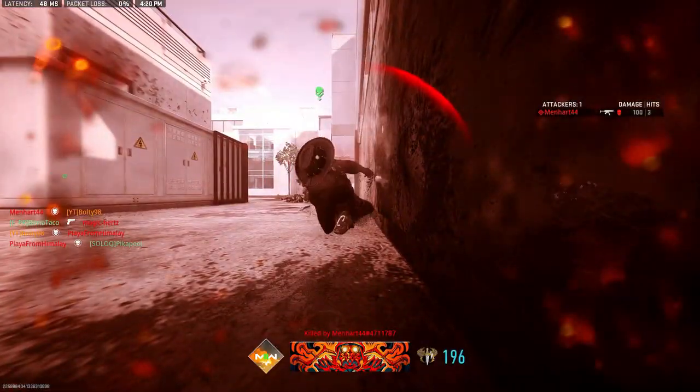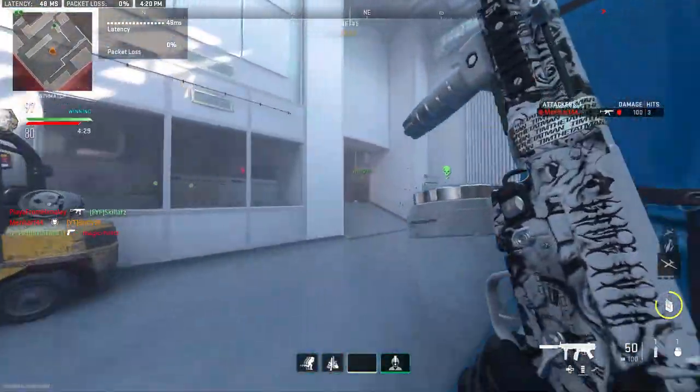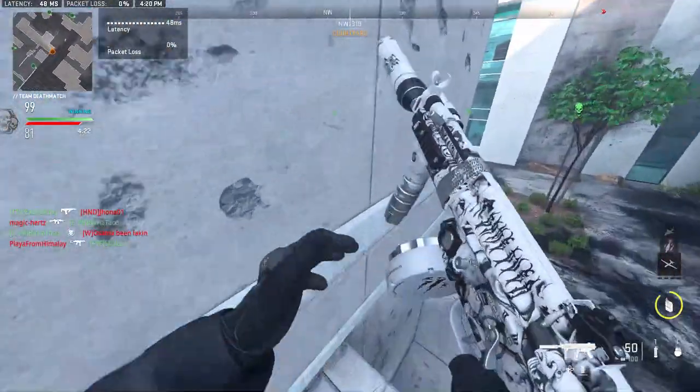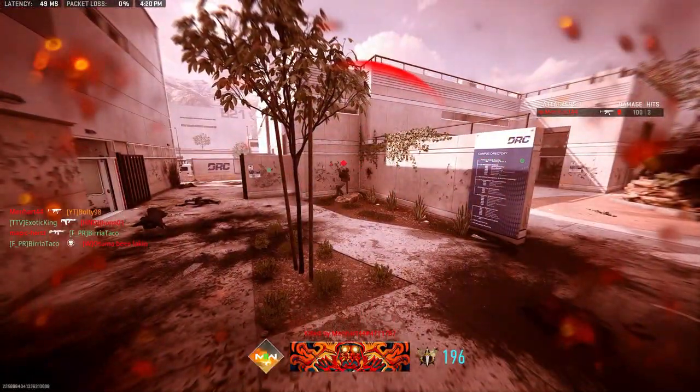For gloves: custom gloves give increased weapon swap speed. Assault gloves give improved jumping accuracy and time-to-ADS. Specialist gloves let you throw equipment further and reset the fuse timer on thrown-back grenades — pretty much like the Engineer perk we have now.